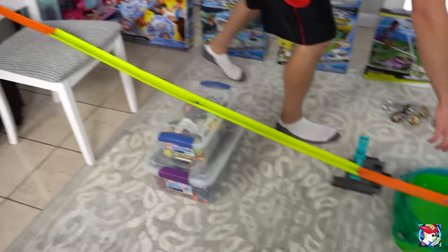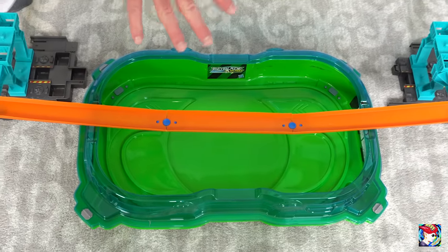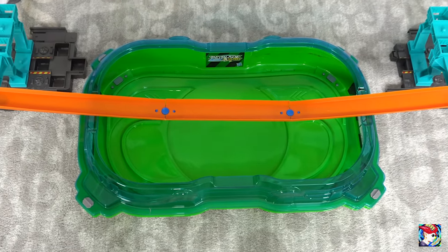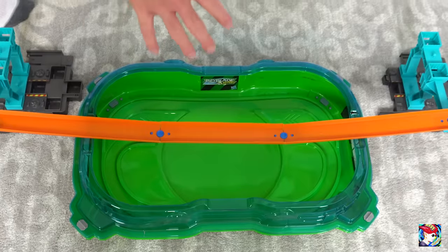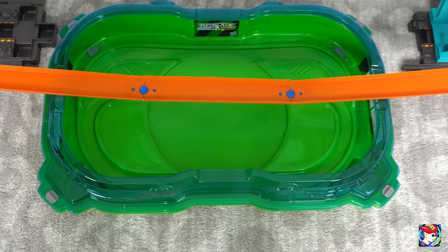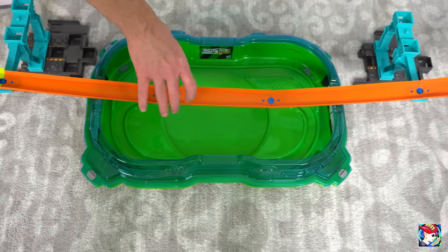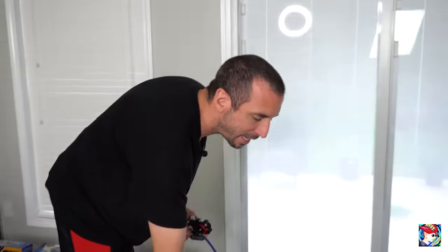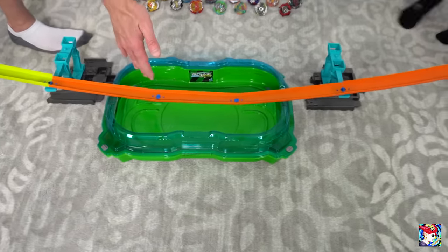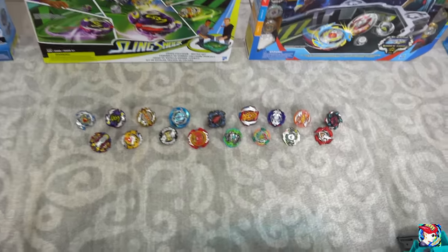Here's how it's going to work. As you can see, the track meets in the middle, so they are going to crash right in the middle. If it stays on the track, the bay that's still spinning will be the winner. If they fall into the stadium, same rules apply. If one bay gets knocked out of the stadium, it doesn't matter if it lands in the stadium — the bay that stays on the actual track wins. If both bays land in the stadium, the bay that's still spinning wins. We'll randomly pick bays and battle until we get a winner.